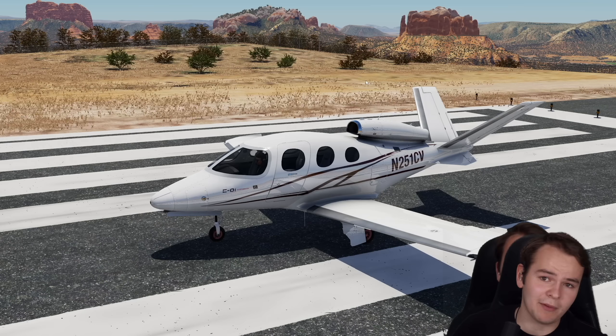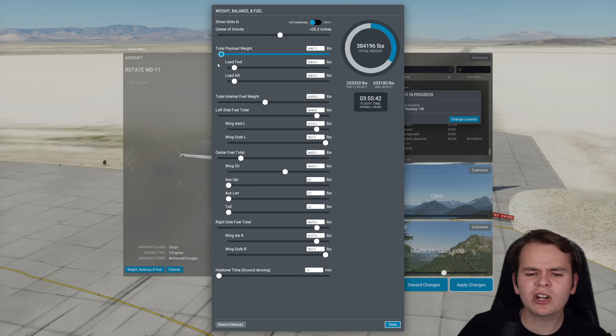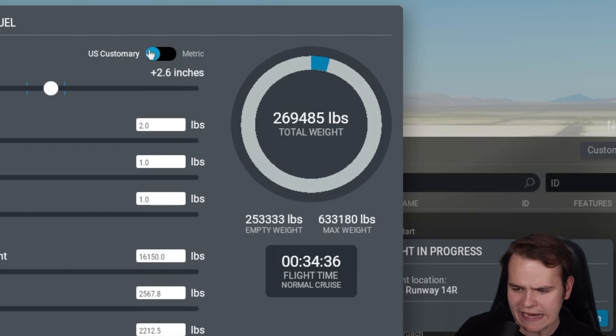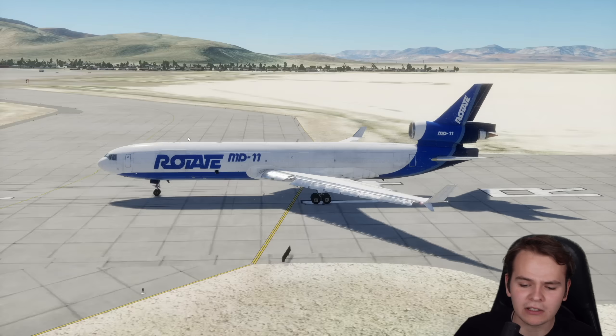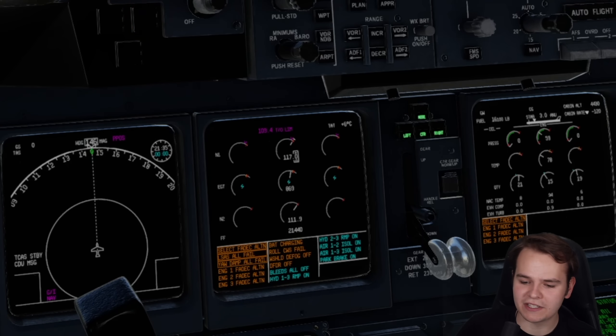Kind of like a surge jet, but probably going to have the same amount of performance as well. With six tons of weight, maybe we're going to have to also reduce the payload weight in general. We now are only weighing 115 tons. This is a very heavy aircraft — let's try to do this now. Full power in the MD-11, that only now has one engine.